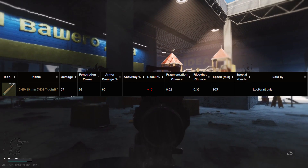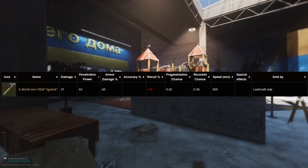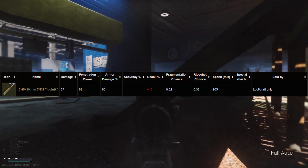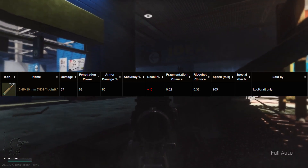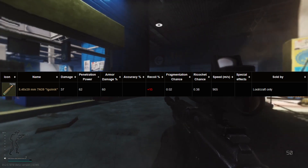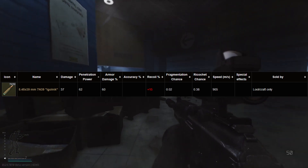The reason 7N39 is so hard to come across is because of its penetration value of 62. This means it can get through just about any helmet in the game with relative ease, and it will absolutely shred end-game armour. Just watch out that the round does lack flesh damage, meaning unarmoured targets may take a few more shots than you're used to.